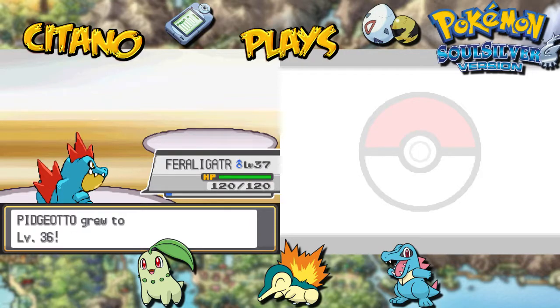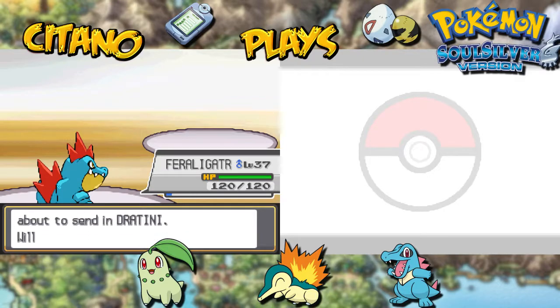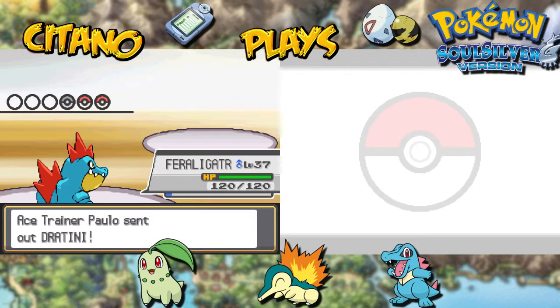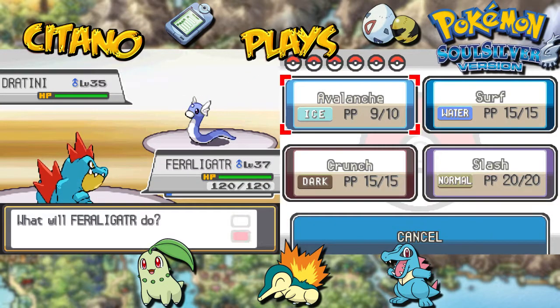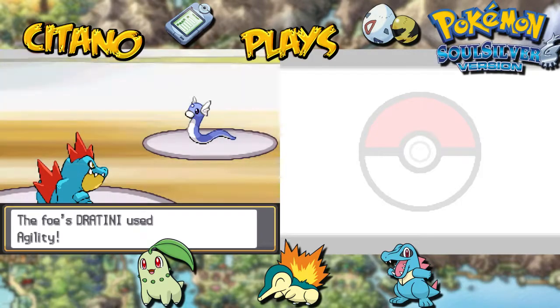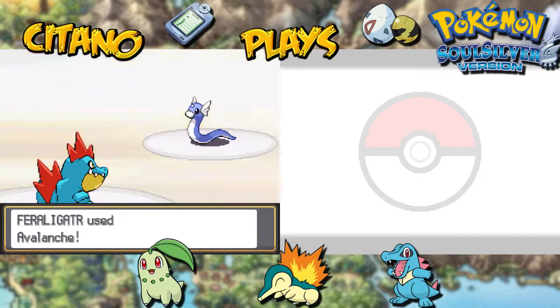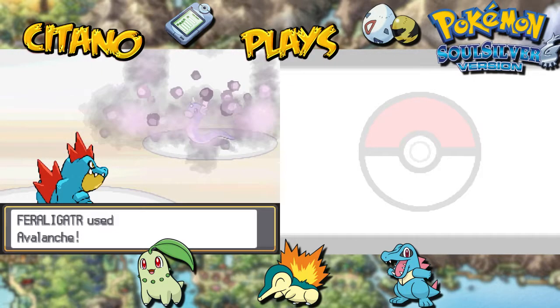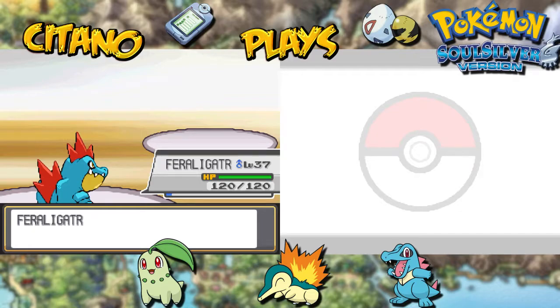And that's gonna be it. Pidgeotto is now level 36 — nice. Up next is Dratini number two. Let's take care of it with Feraligatr. Let's give it an Avalanche. This one also wants to do Agility to increase its speed, but that's less important than fighting a Feraligatr two levels above who knows an Ice move. Avalanche — Dratini goes down. Well done, Feraligatr.